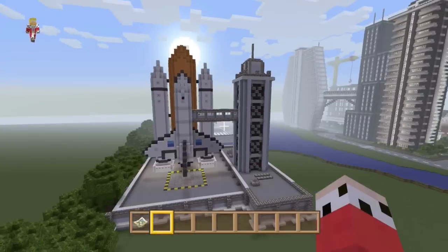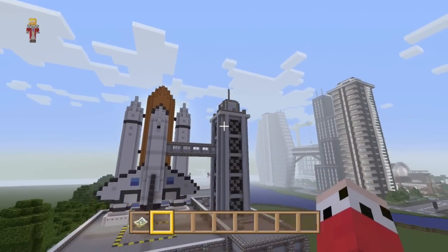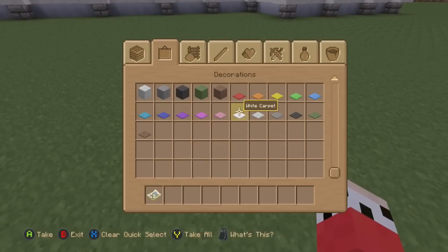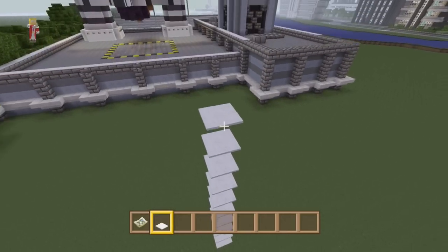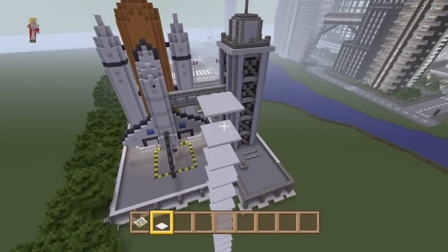But today I want to try and attempt to at least start an international space station style building, inspired by the ISS. Now the reason why I'm not saying this is the ISS is because we're not going to be able to make it look exactly like the ISS — I'm not good enough to get something that looks identical to the ISS.